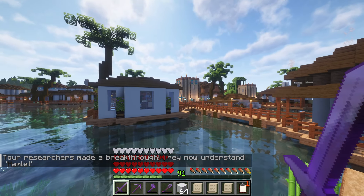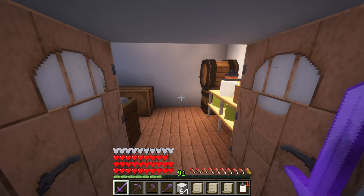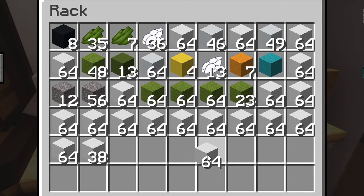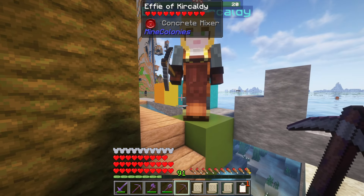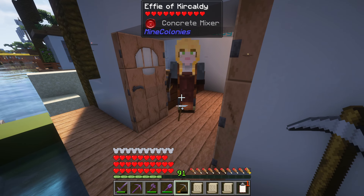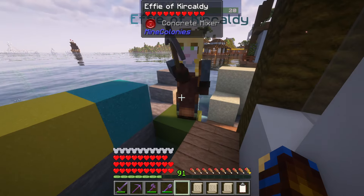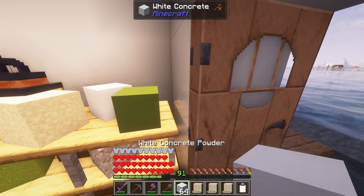The Hamlet research has just been completed, so that's expanded the colony's population. I have a delivery here for the concrete mixer — both the university and warehouse require about 1000 pieces of white concrete between them, so here's a small delivery for you. Also I think you could be doing with a better pickaxe — you are only a level 3 worker. Can you use netherite? No — take a diamond one. And I think I've broken the concrete mixer. It turns out she can only use stone tools — good to know.